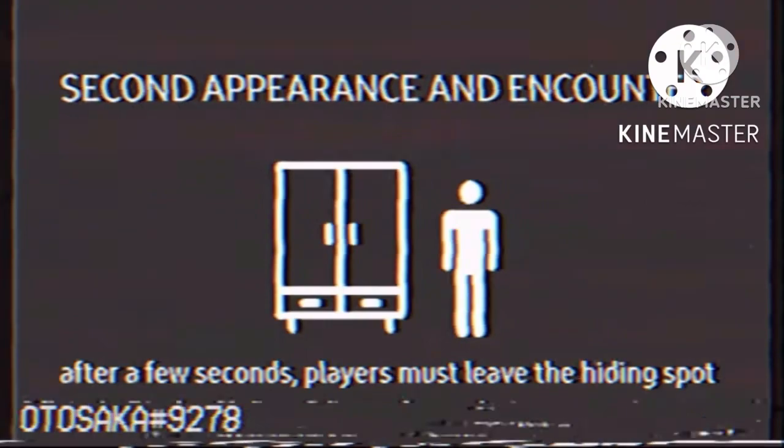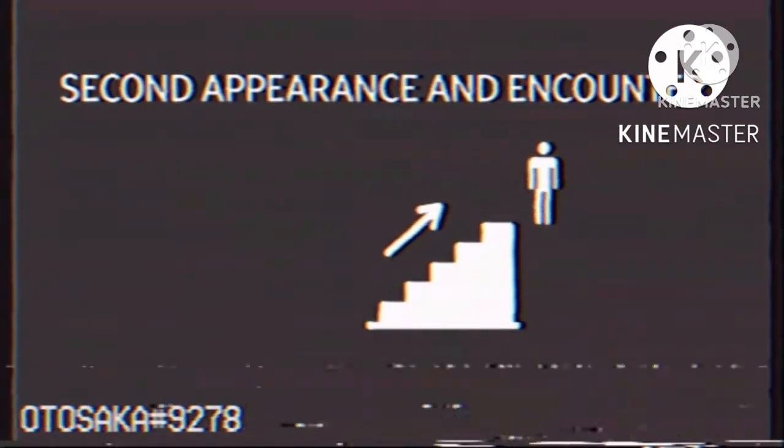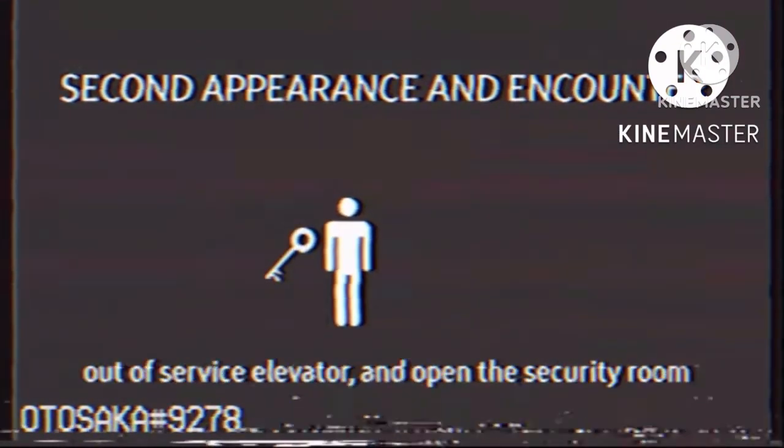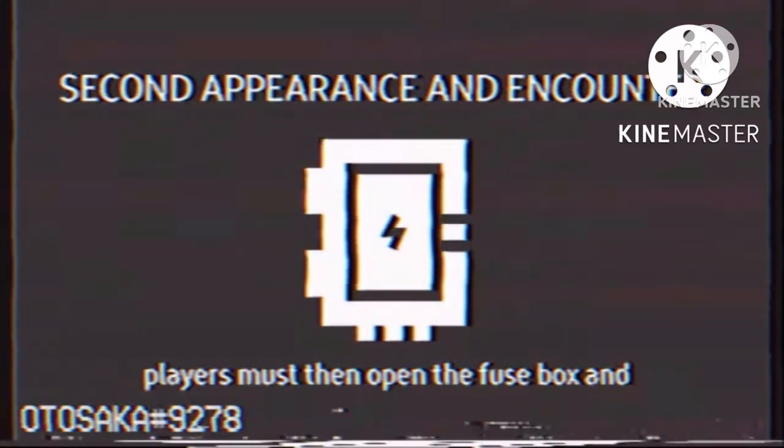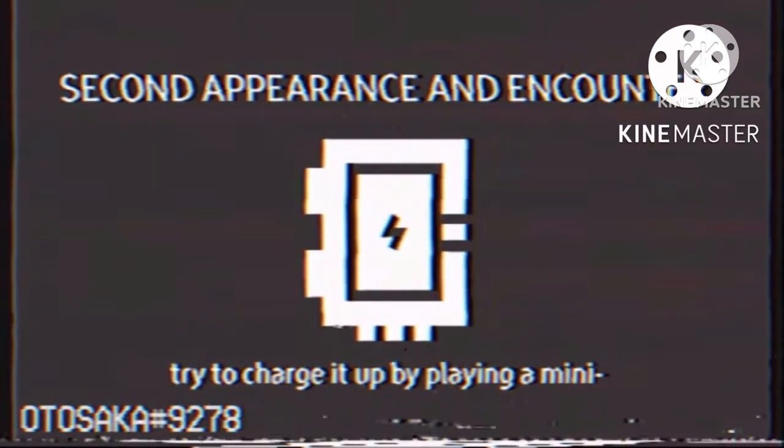After a few seconds, players must leave the hiding spot and go upstairs. They then must take a key from the out-of-service elevator and open the security room on the first floor. Players must then open the fuse box and try to charge it up by playing a minigame.